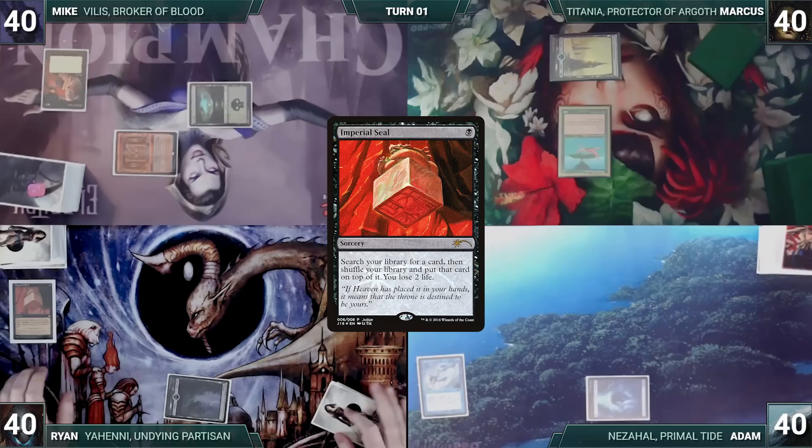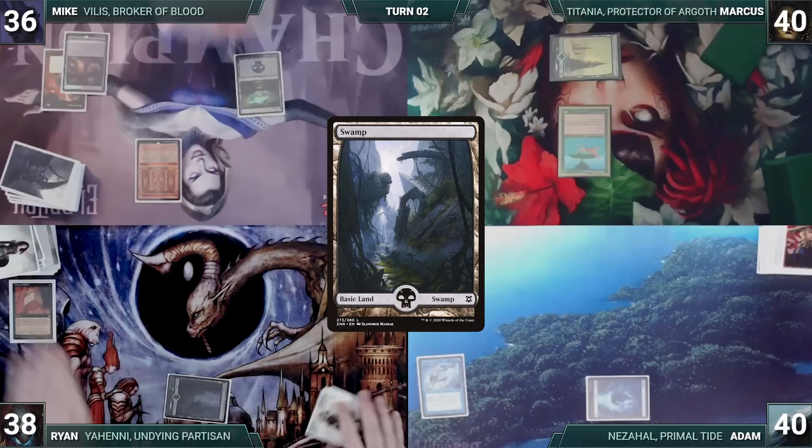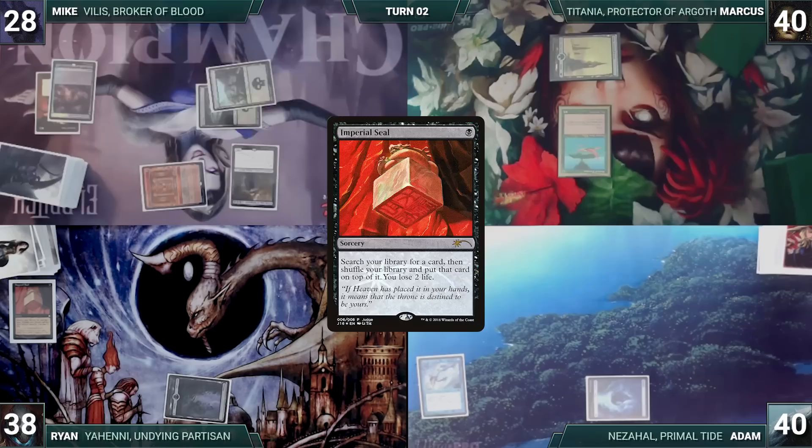During his upkeep, Mike loses his Mana Crypt flip and takes 3 damage. He draws and plays a Verdant Catacombs, cracks it, pays 1 life, and fetches up a Swamp. Mike pays 6 life and casts Kirik, Son of Yawgmoth. He pays 2 life through Kirik and casts his own Imperial Seal. Remora triggers and Adam draws. Kirik triggers and Mike puts a +1/+1 counter on him, then fetches up a card and loses 2 life. He passes.